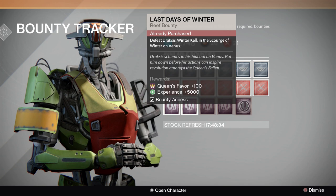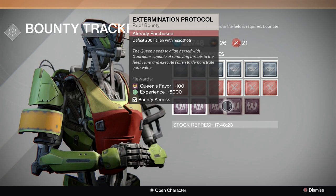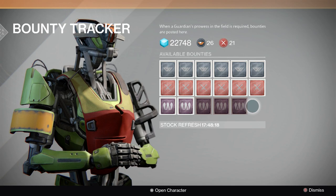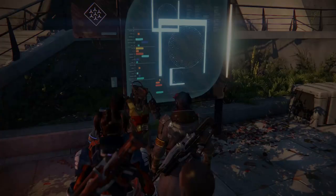There are also two story bounties: defeat Winter Kell, and defeat the second level on the Cosmodrome. I already did those to open up a different area. Now, if you do all six bounties you get 500 points, but you need a thousand to reach rank two for the Queen's level. So I'll need to do these over three days to level up, but if you did them all you could get to 500 and finish in two days.